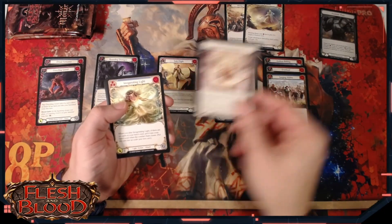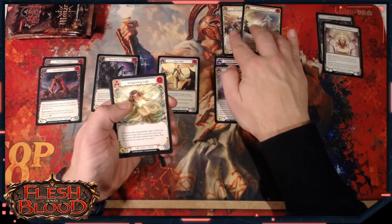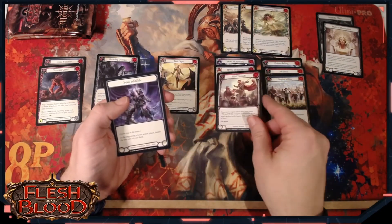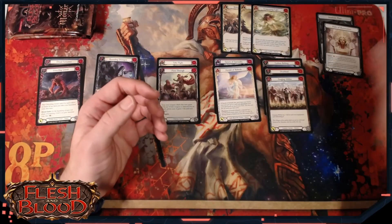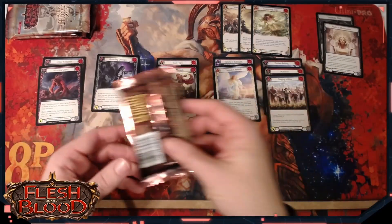A Halo of Illumination, so we've got the double equipment out of that pack which is really handy. An Invigorating Light - very nice blue Invigorating Light for Prism. A Plow Through for Bolton, which is another really nice Bolton card. Starting off with two red Bolton cards is kind of where you want to be. We can always pick up yellows and other things, but on our key cards like Plow Through and Take Flight, we really want those to be coming through in red.